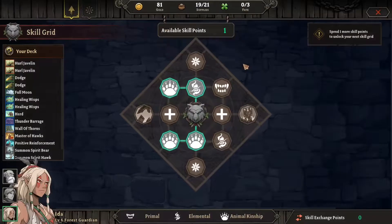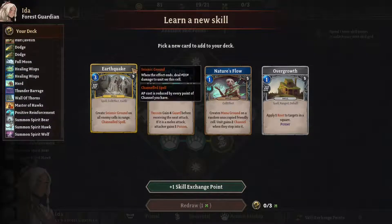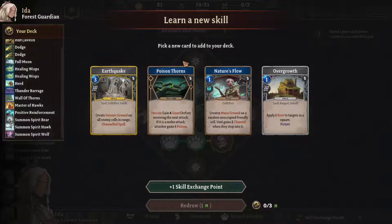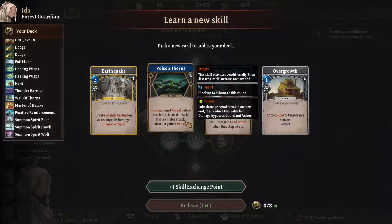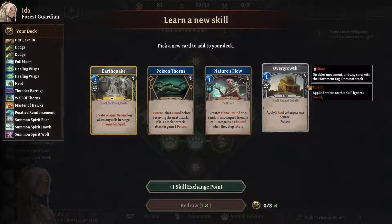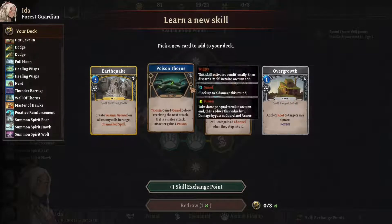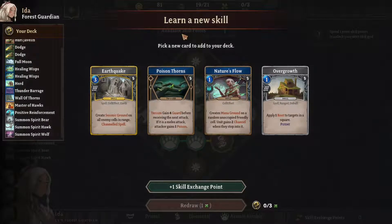Now I think we can upgrade her skills — primal, elemental. You couldn't do it before because she was in a dungeon. Ooh, Earthquake — you can create seismic ground on enemy cells in range, it's a channel spell. Poison of Thorns is a trigger: gain four guard before receiving the next attack; if it's a melee attack, the attacker gains one poison. Nature's Flow creates mana ground — not very useful. Overgrowth applies one root to target, so you can freeze somebody. I think we might want to do Earthquake or Poison Thorns. Earthquake is like three points — that's a lot for Aida. Let's take Earthquake, that sounds kind of cool.